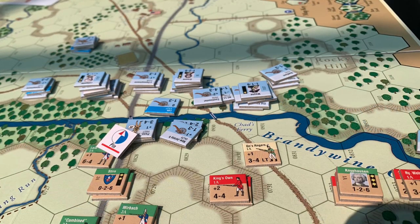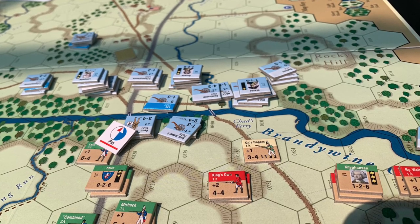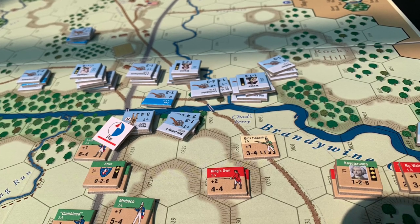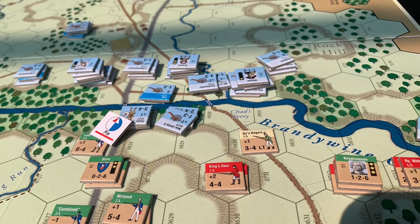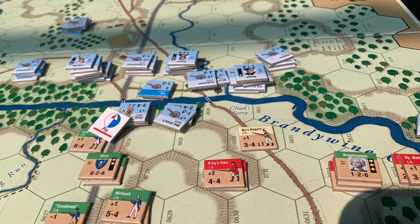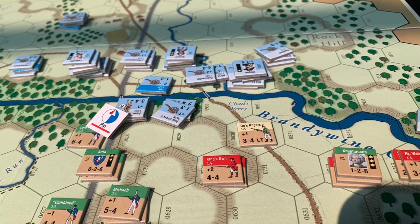Here's the first attack where the Hessians managed to catch up with those units trying to get back across the river. It didn't result in a kill — it was a pin — but it certainly made the American player sweat. Those guns were on the wrong side of the river, that rifle unit was really good and he didn't want to lose it, and those Hessian units were very large. You can see their huge attack strength — they're almost a full hex stacking point on their own.